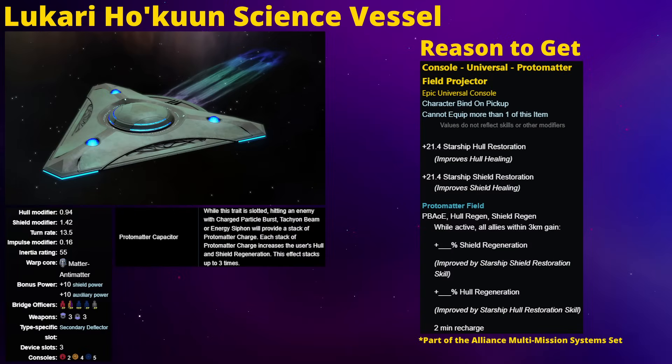Number three is going to be the Lukari Hokuun Science Vessel. Like with the Krenim Science Vessel, you could probably make it work, but it is vastly overshadowed by much more modern, easier-to-obtain science vessels, so I wouldn't worry about its stats. If you really want to play as a Lukari ship, go for the Draenor. But the reason to talk about this one is its console - the Protomatter Field Projector. If you like tank builds, support builds, or healing builds, this is definitely going to be an interesting console. Even if you just want to improve the survivability of any existing build, this is a good one to pick up.